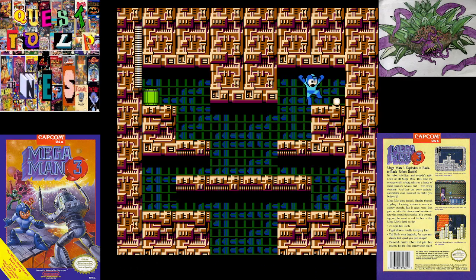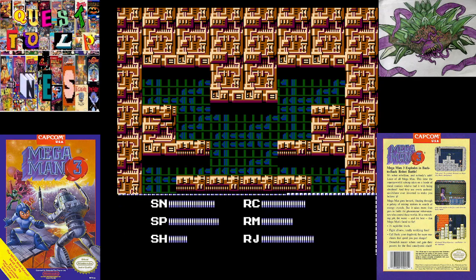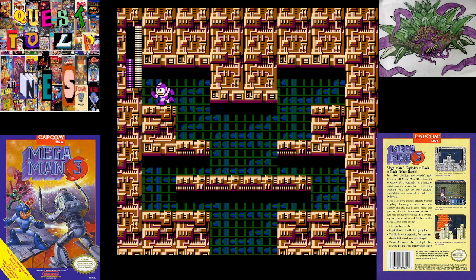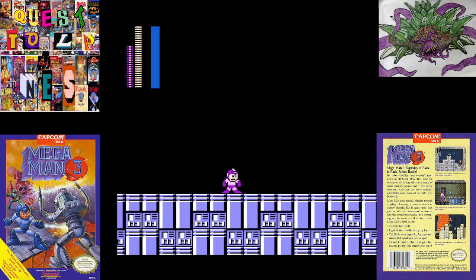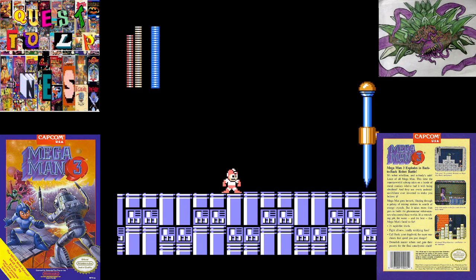See what we got here. Some health we don't need, and we can use that to refill some Shadow Blade. We're going right into the Wily battle — no door or nothing. I want the Spark.